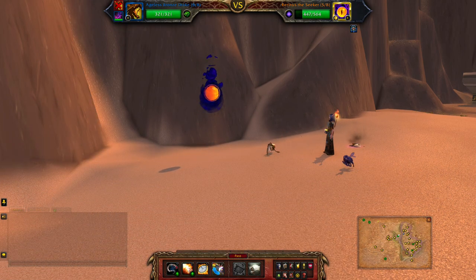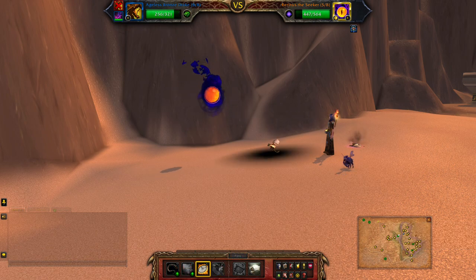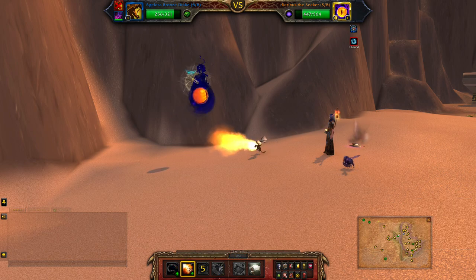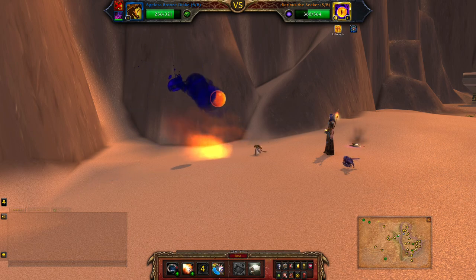When the second pet comes in, use Time Stop, and then once again use the other two abilities. Oh, nice crit there.